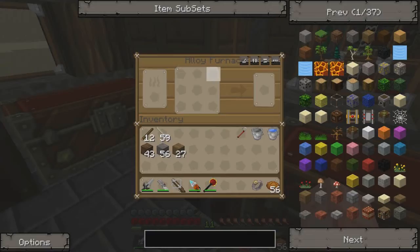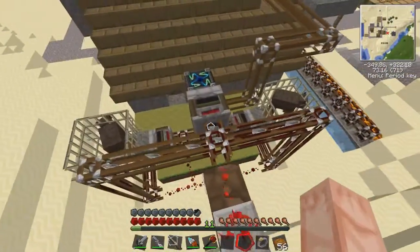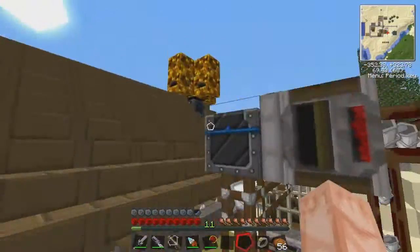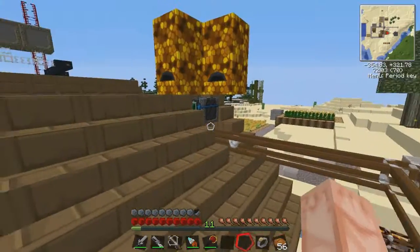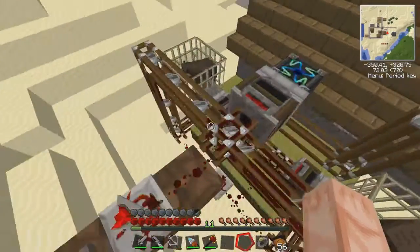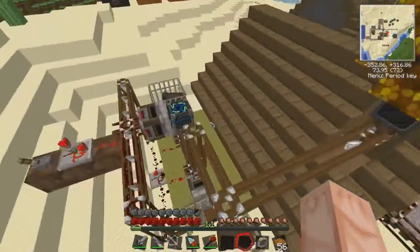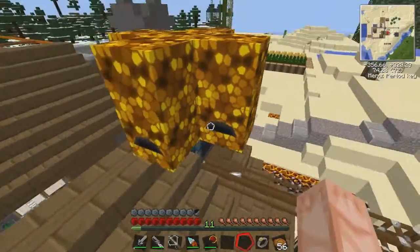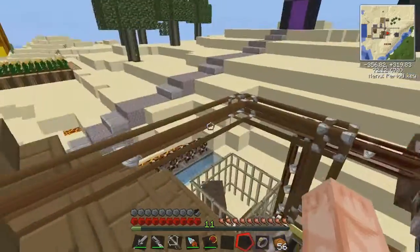Out here I have a double milk EMC generator thing. Basically it's a deployer — it deploys empty buckets, gets milk buckets, a filter sucks it out, takes them into the condenser, makes more buckets, and keeps it flowing. It's not perfect — if you guys know how to boost it up, I have four slots and the filter is running on basically full power. That feeds up into a condenser which is making me red matter. I also have four Mk2 energy collectors and a Mk2 antimatter relay feeding up into that condenser, as well as the milk generator.